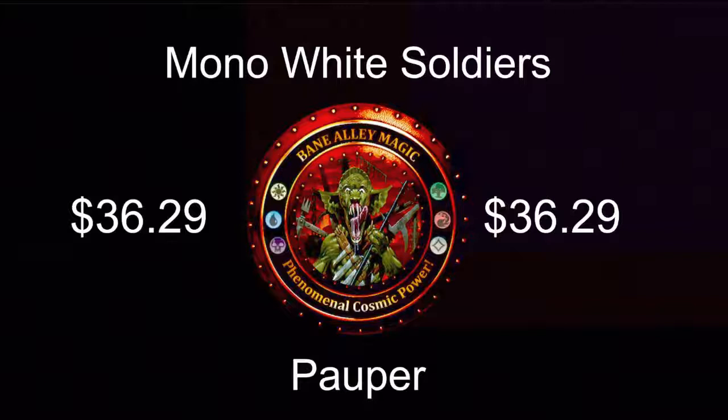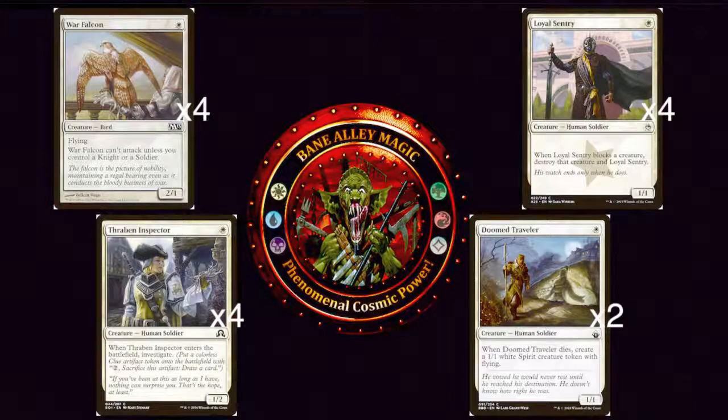I only wish I had a Windows computer so I could play it online. So let's get into Mono White Soldiers for Pauper. This deck's strategy is basically to go wide with a bunch of little dudes that are all pretty powerful in their own way. Going wide is a great strategy because it is easy to recover from removal and hard for your opponents to block. Let's begin with the creatures — the deck has a total of 29.